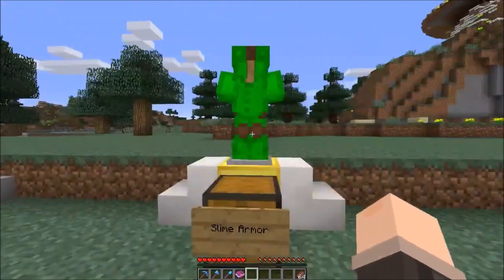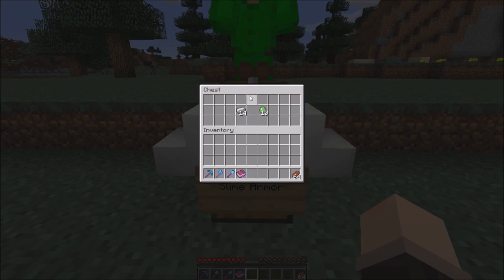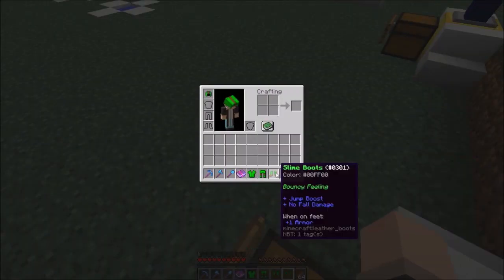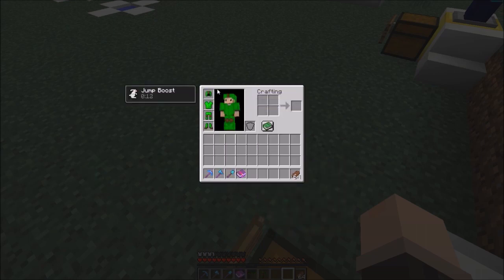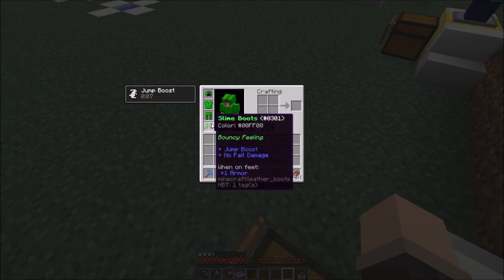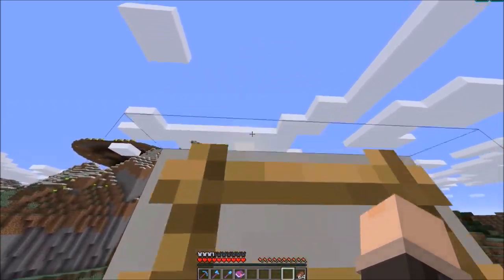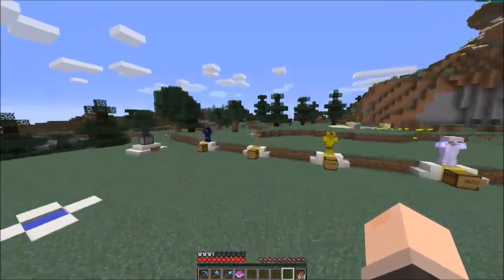The second armor on the list is Slime Armor. To make a full set you will need 14 iron ingots and 10 slime balls. Slime Armor doesn't have any full set bonuses, but the slime boots and slime leggings give you special potion effects - the leggings give you speed and the boots give you jump boost and no fall damage, as you can see. Climbing up the ladder, no fall damage was taken.